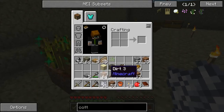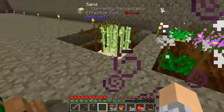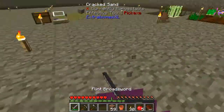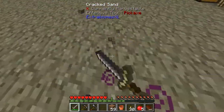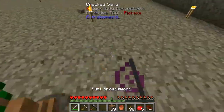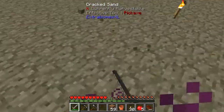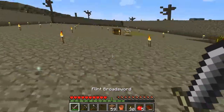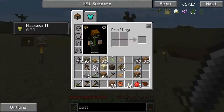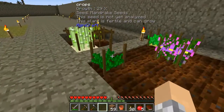Warning with the witchery belladonna seeds — planting these causes a lot of nausea. So yeah, be warned with those ones. The mandrake seeds are fully done and potato is done too.